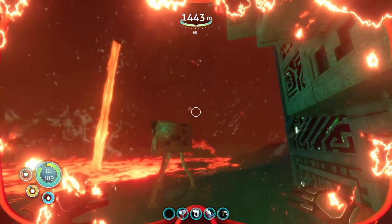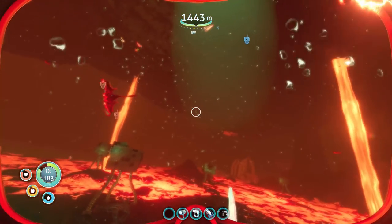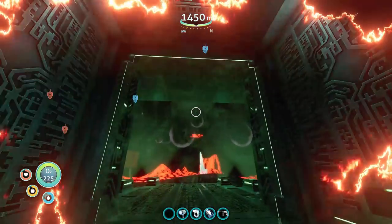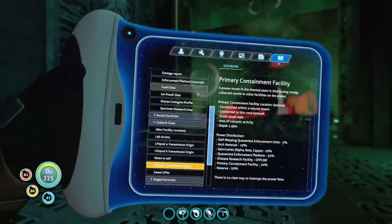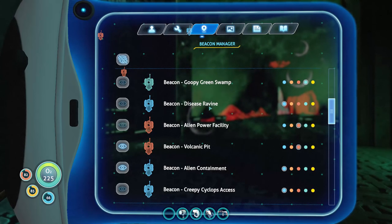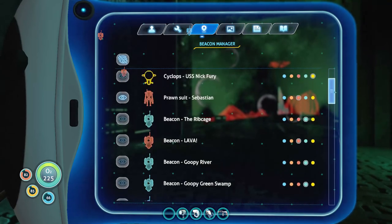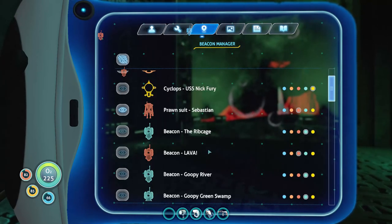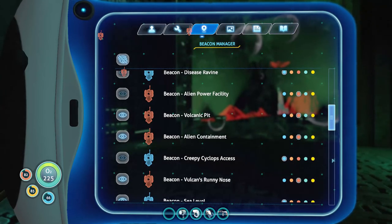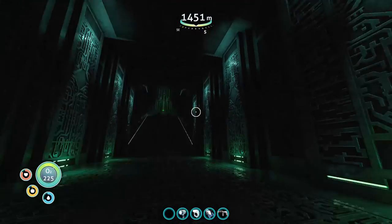I haven't seen the big sea dragon that lives down here since coming inside this door — we're about to meet its big sister. Let's change the beacon color and then head inside to see what this place has to offer. Found it in the list: alien containment, red. There we go.